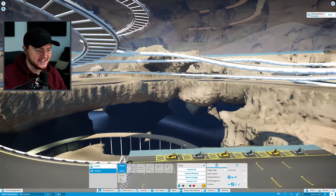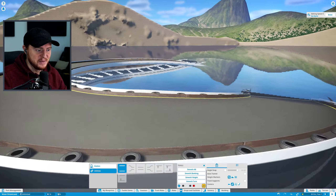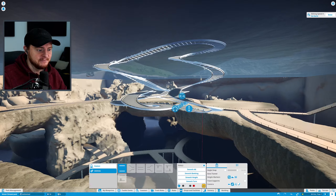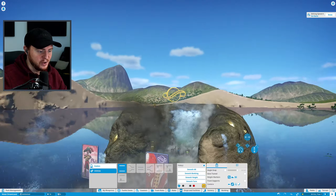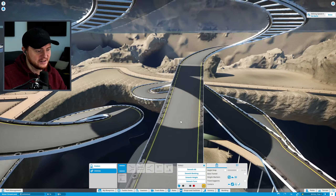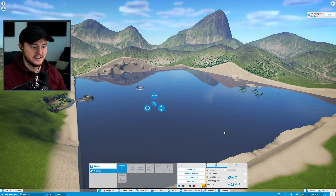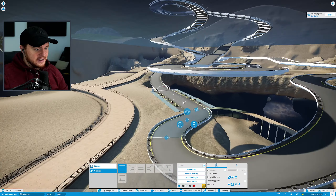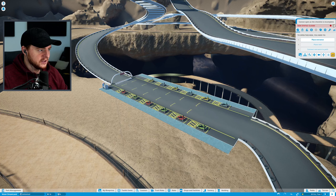There's a little bit where you come above ground — maybe I should have had more of it doing that. But it's meant to be Atlantis, not really above the water. I do like the little section poking above the surface though — that's quite cool. Maybe I can incorporate that into more rides and roller coasters, so when you're looking at the park from above, you just see a few little hints that there's a theme park underneath.